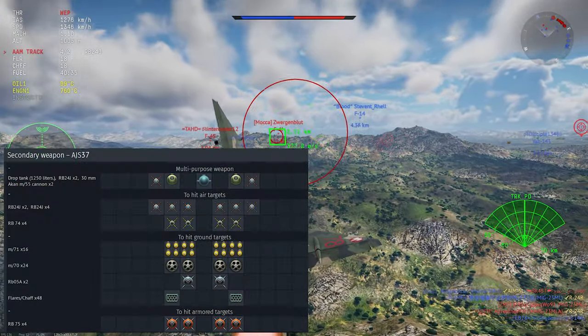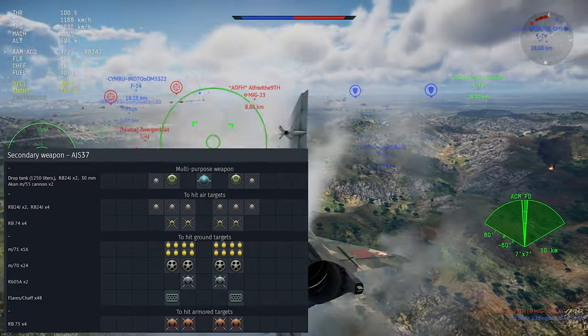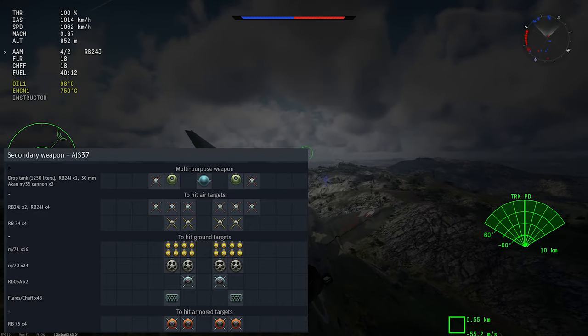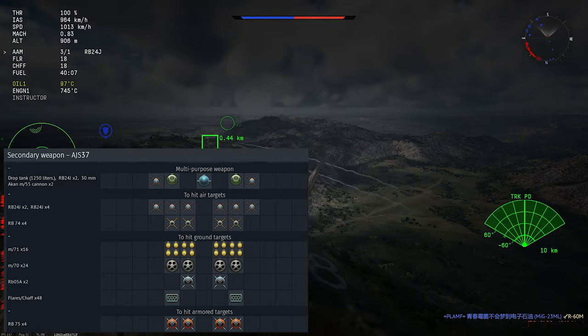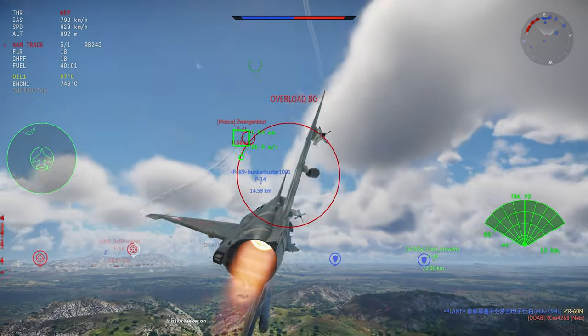The loadouts on the plane are difficult. You only get six pylons, and you have to choose between regular ordnance, gun pods, or countermeasure pods — they're all carried externally. The lack of a built-in gun or built-in countermeasures really ends up crippling this plane, but more on that later.